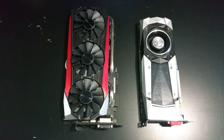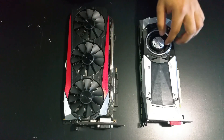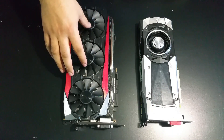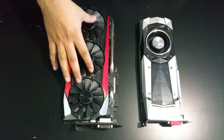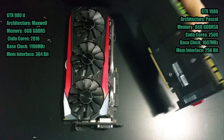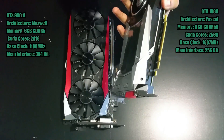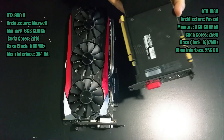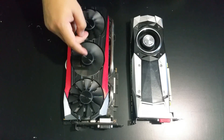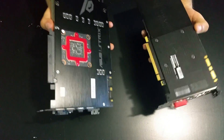Welcome back to the channel. In this video I'm going to be comparing a GTX 1080 — not a Ti, just a regular 1080 — with a 980 Ti: Pascal versus Maxwell. As you guys have probably already noticed, the GPU market is kind of dry at the moment, so I figured it'd be cool to go out of my way and buy an older card and test it with something a bit newer.